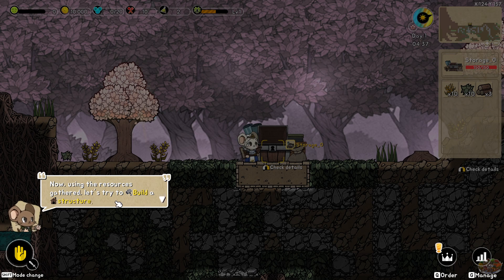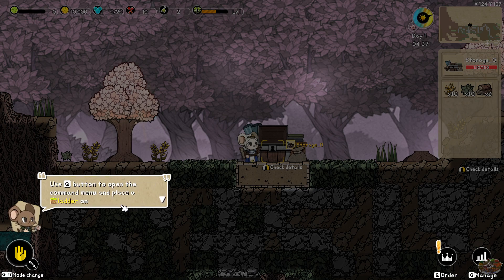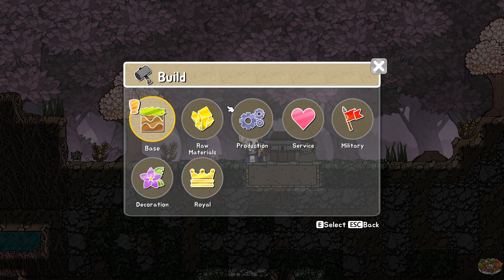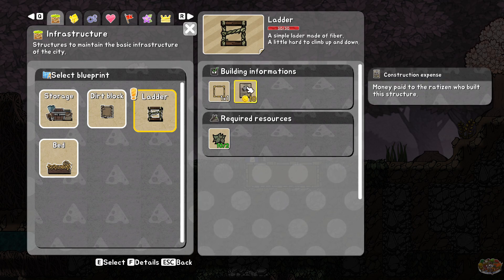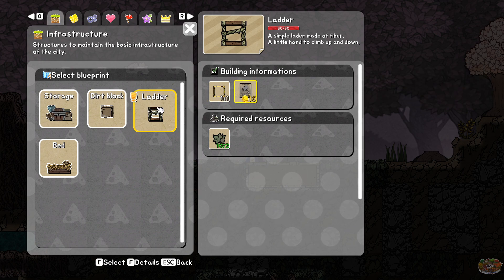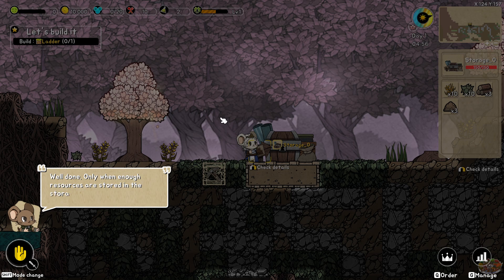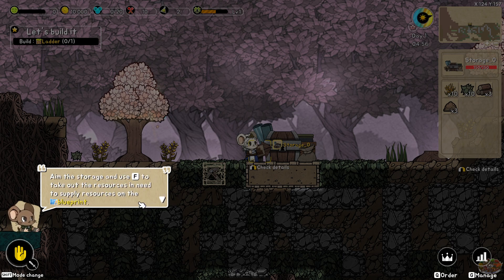A few words: don't dig too deep since you might not be able to get out. Now, using the resources gathered let's try to build a structure. Building a structure can be broken into three steps: placing a blueprint, supplying resources, and building. Use the Q button to open a command and place a ladder where it can be aimed. Only when enough resources are stored in storage can a blueprint be placed. The blueprint is placed on tiles that would need to be mined first. Aim the storage and use F to take out the resources you need to supply.